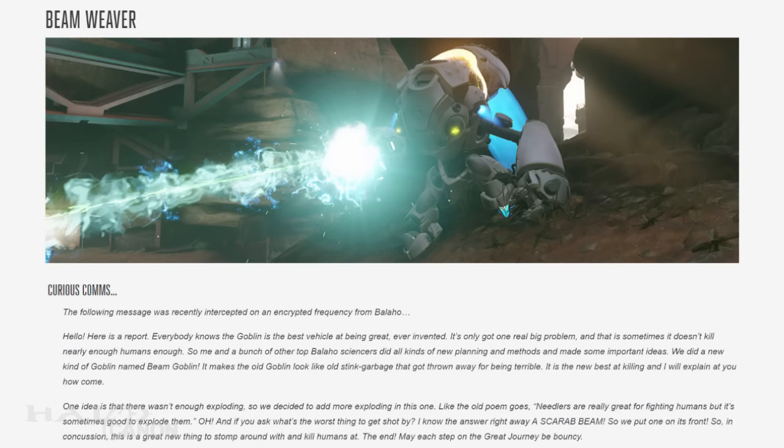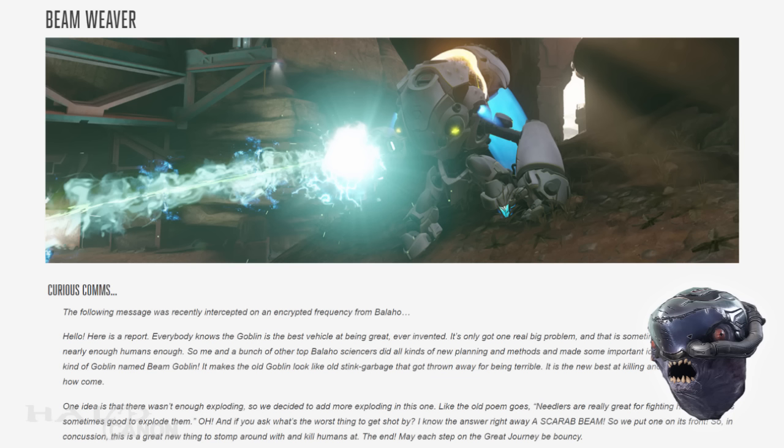We wrap up with a look at the new Beam Weaver Goblin. Senior Science Commissioner Gaplap fills us in: 'Everyone knows the Goblin is the best vehicle at being great ever invented. It's only got one real big problem, and that is sometimes it doesn't kill nearly enough humans. So me and a bunch of other top-ballaho sciencers did all kinds of new planning and made some important ideas. We did a new kind of Goblin named Beam Goblin. It makes old Goblin look like stinky garbage that got thrown away for being terrible. One idea is that there wasn't enough exploding, so we decided to add more exploding in this one. And if you ask the worst thing to get shot by, I know the answer right away — a Scarab Beam. So we put one in front. This is a great new thing to stomp around with and kill humans at. The end. May each step of the great journey be bouncy.'